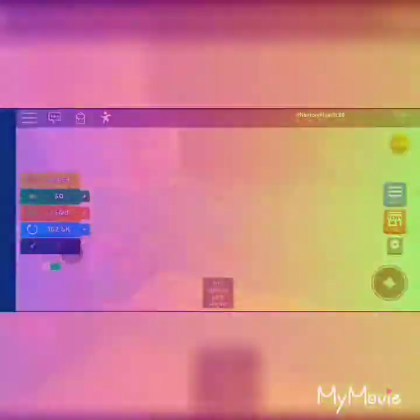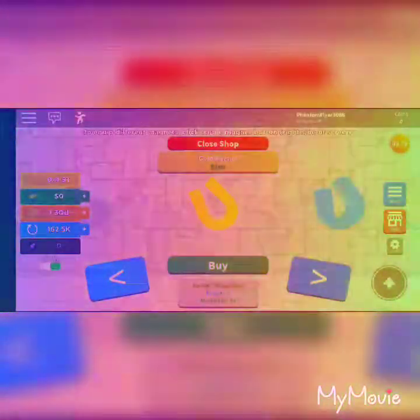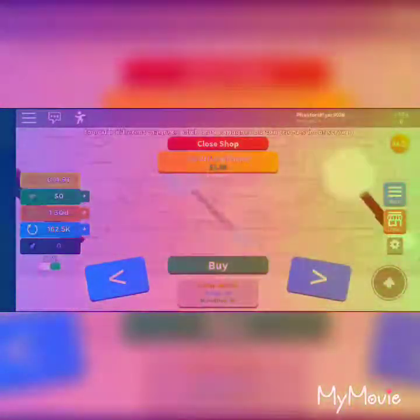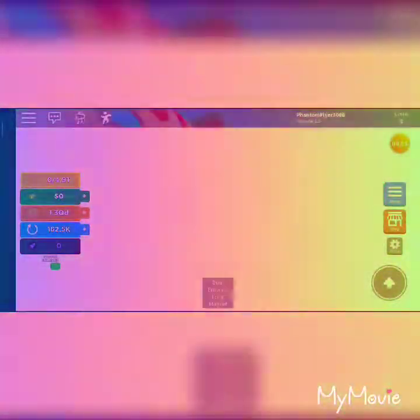After rebirthing I'm going to show you guys around the main lobby. You spawn in here and it might have a tutorial. Over here is where you buy your magnets — it's very cheap for the next one. I can already buy this one because it's just a billion coins, and I can get that in about one second.